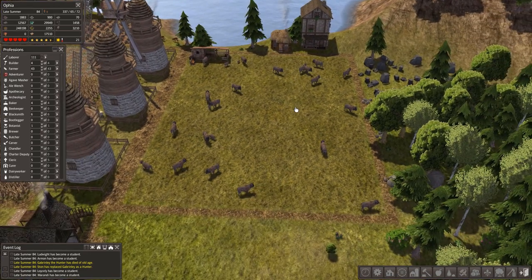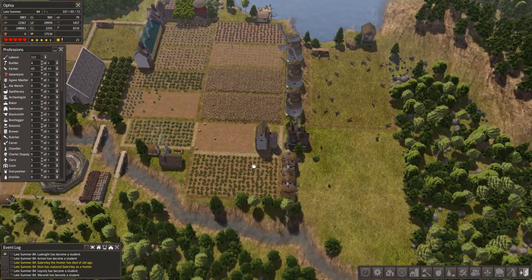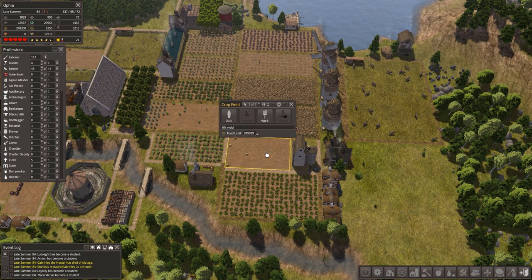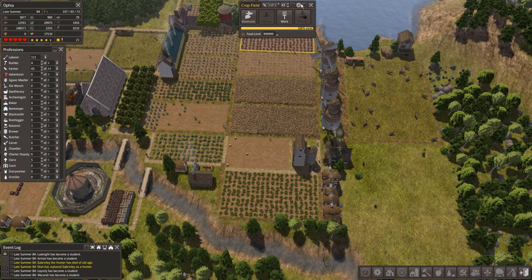I'm curious to see what we'll get from these guys - probably meat and leather mostly. We have all these crop fields here: raspberries, oats, cucumbers, wheat, leek, and wheat roots.